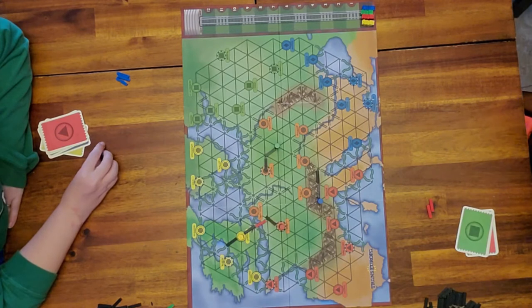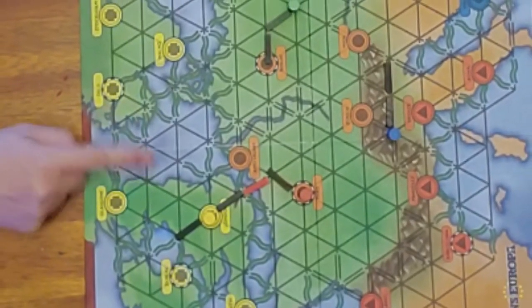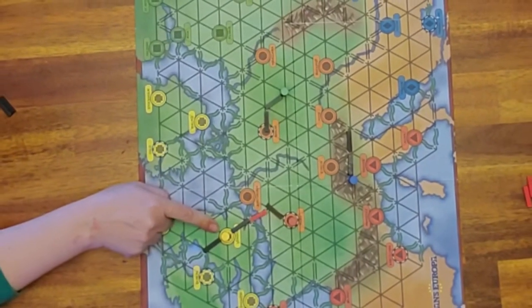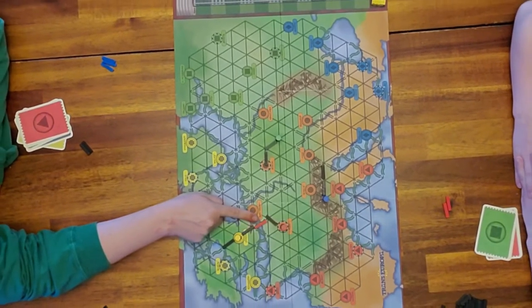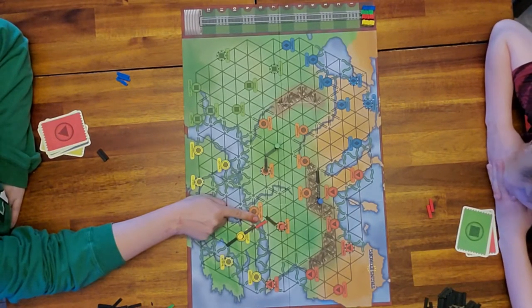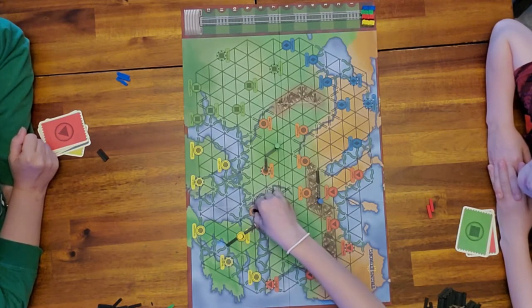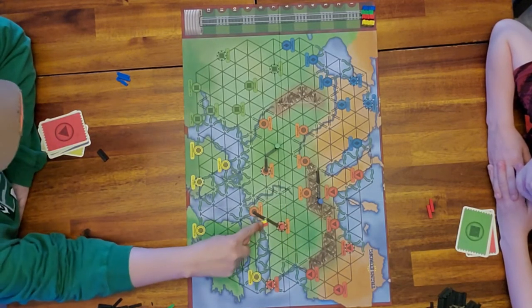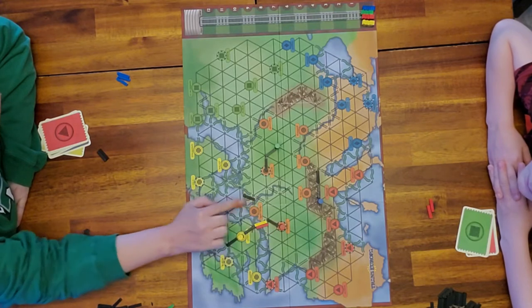Ryder looks like he's connected with yellow, but he's not — she's built on London here, but he does not own London yet. He needs to add on his next turn either a red or a black road to the ferry. Lily's turn is next, so she might put a yellow one there so she and Ryder would own that ferry together. Now that they're both on the ferry crossing, Ryder and Lily both own London and Amsterdam.